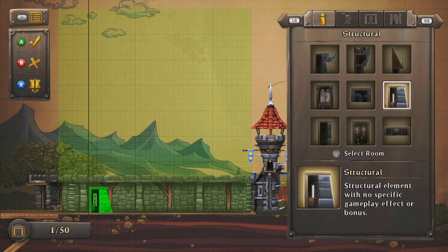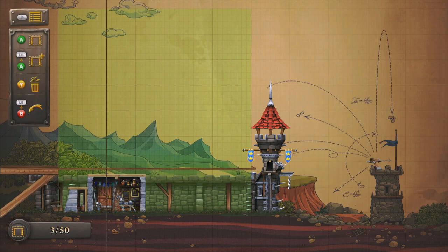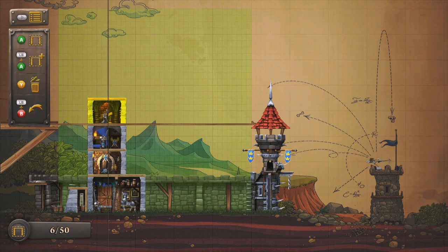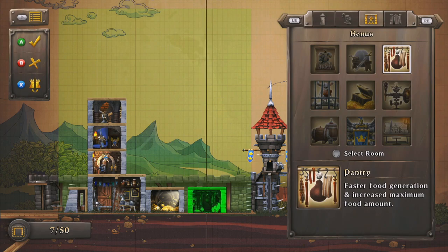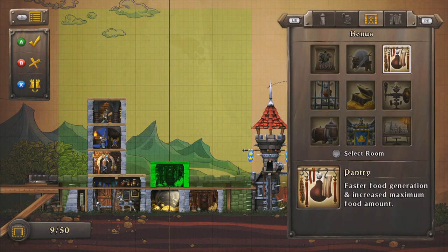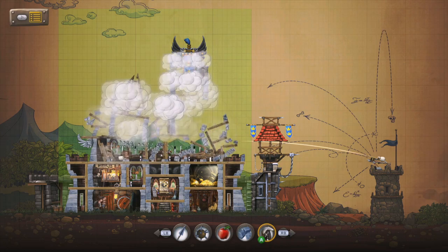We're now ready to add bonus rooms that will provide gameplay penalties during combat. I apologize — the bonus rooms will in fact provide gameplay bonuses. Treasuries provide bonus gold. Pantries provide bonus food. Architects provide bonus structural integrity, which this castle clearly lacked.